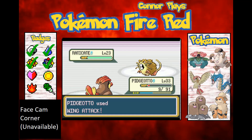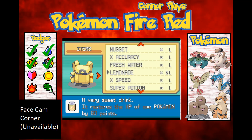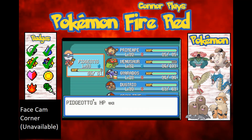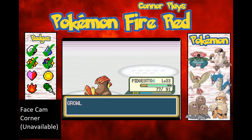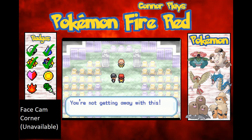Geez, it does a lot of damage for a Pokémon that's about ten levels lower. Let's finish it off. Rocket Grunt defeated! 'Don't fight us Rockets' — another phrase they used in Pokémon GO as well.